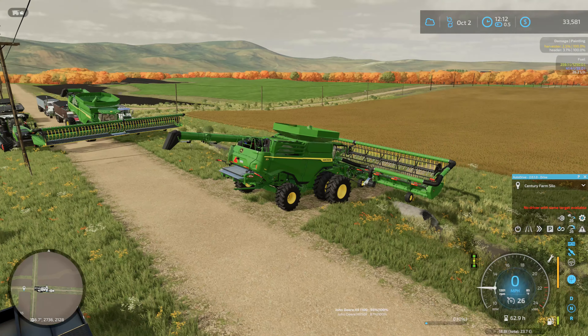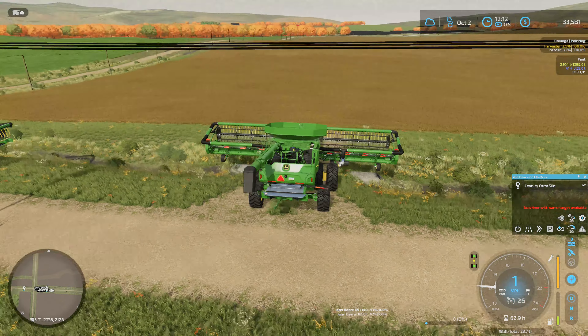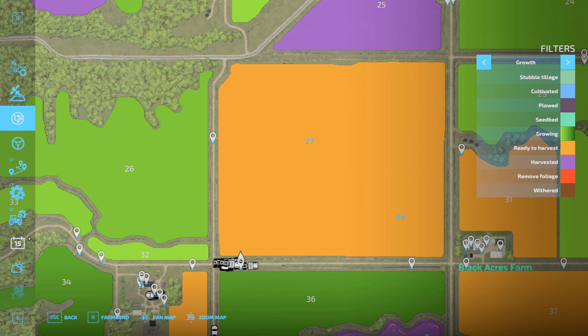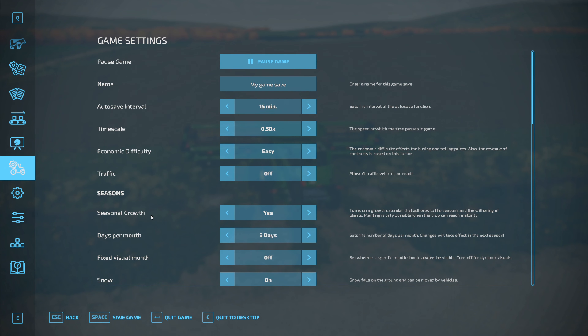We'll get back to that in a minute. We're over fields 27 and 28 now and we're going to work on the double crop soybeans on this field also. In between episodes I realized it's time to plant wheat - but then I noticed something: somehow seasonal growth got turned off again.